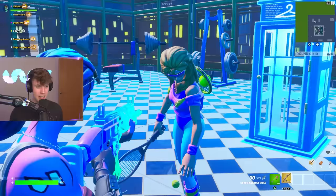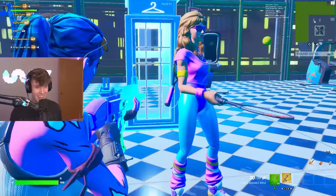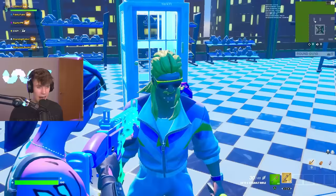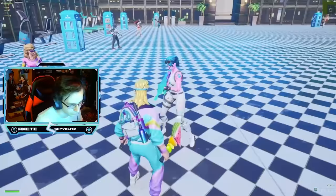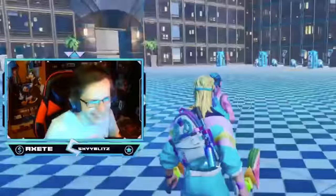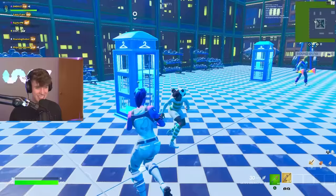Next up we got this tennis girl with the matching tennis emote — that is so sick. You've even got the tennis racket as your back bling, that is actually so fire. Next up this guy is in a full track outfit like he's about to run a marathon, and he's even got the fruit because he's on that healthy diet. Next up we got a soccer player — you're tossing the ball around, the emote matches really really good.